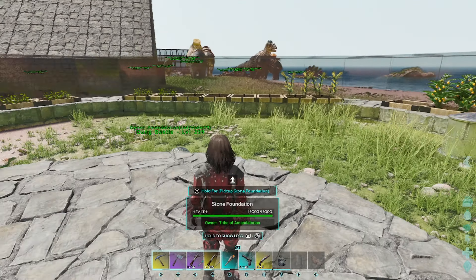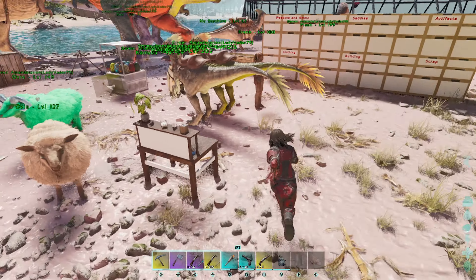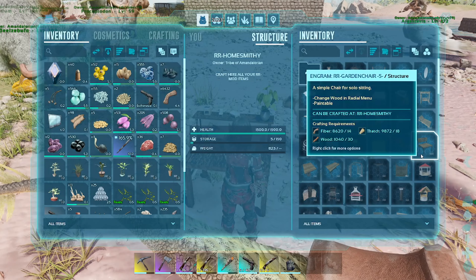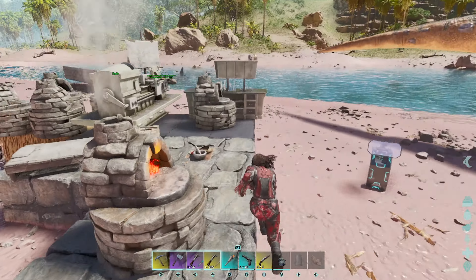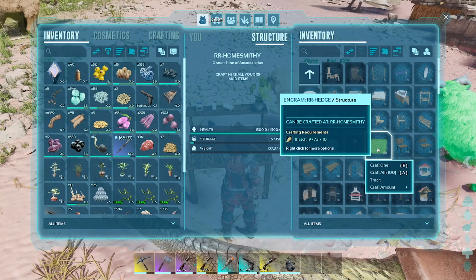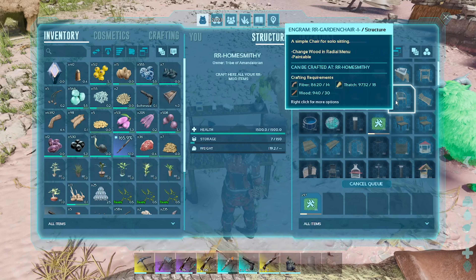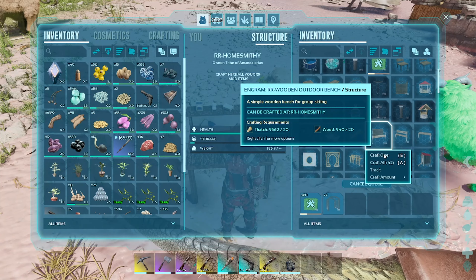It looks kind of bare and plain, which is fine — we're gonna fix that because we're about to decorate it. For decorating we are using our RR decorating mod. For the outdoors, let's see what do I need — I need some more stone. Oh, you know what we also need? We need something for the animals to eat. I need just plain metal. I want the pavilion. Let's just craft all 100, why not? I definitely want two of these. I need at least one of these.